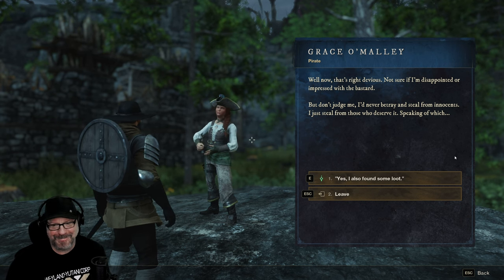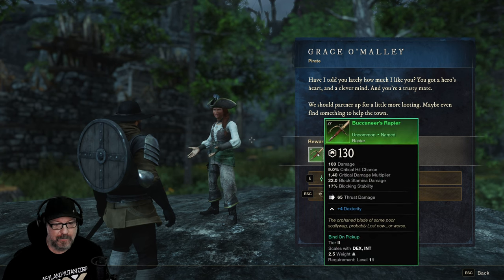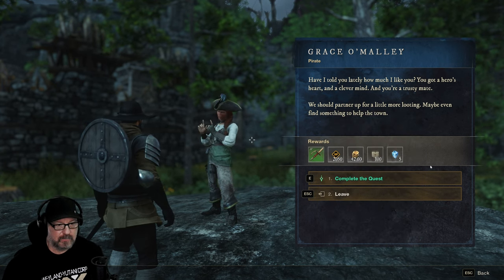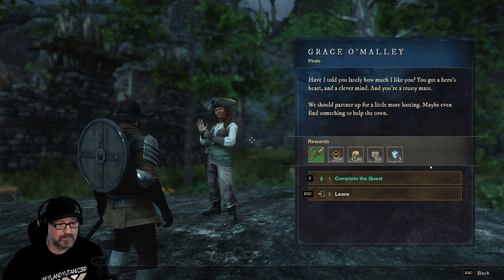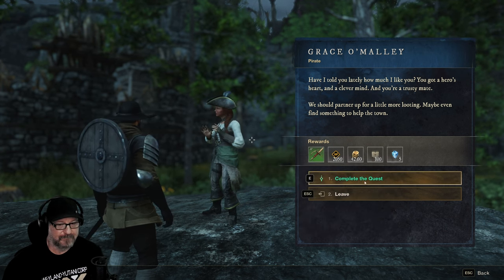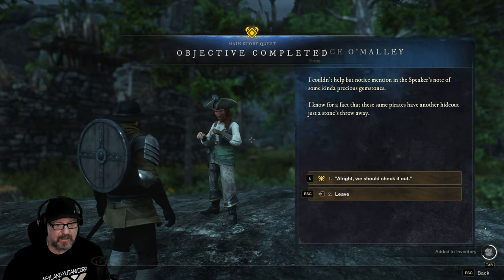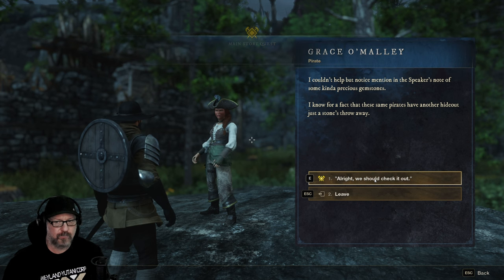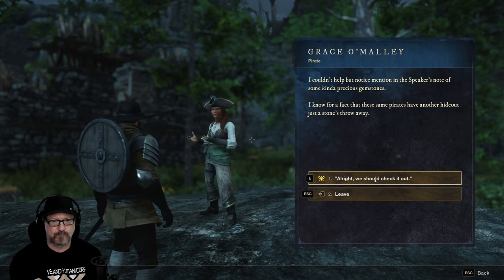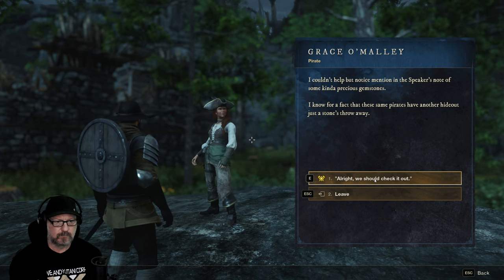I also found some loot. I told you how much I like you — I like you too, Grace. Nice — and I'm damn handsome. You should partner up for a little more looting. What about those biceps? Maybe even find something to help the town. We got a rapier there. A note mentions some kind of precious gemstones. I know for a fact those same pirates have another hideout just a stone's throw away.